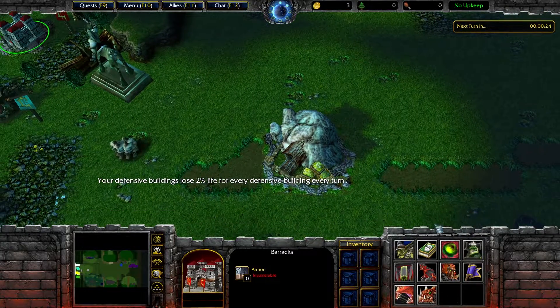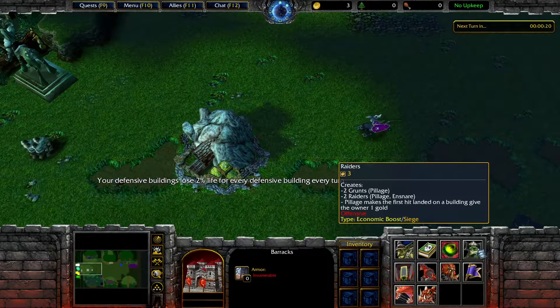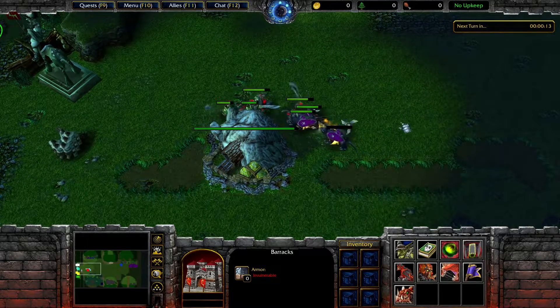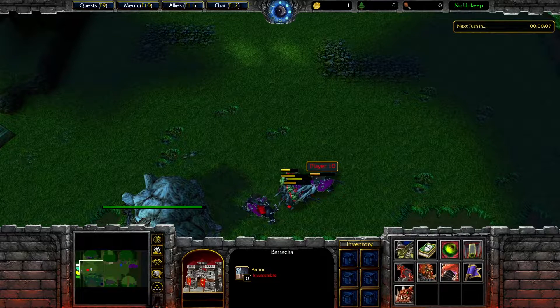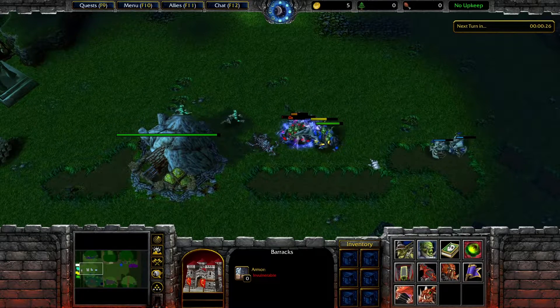For the early game this deck has things with Pillage. Basically what Pillage does is: if the unit with Pillage kills another unit, the owner of that unit gets one gold. Or if that unit simply attacks a building, he also gets one gold — and this can occur only once per unit.